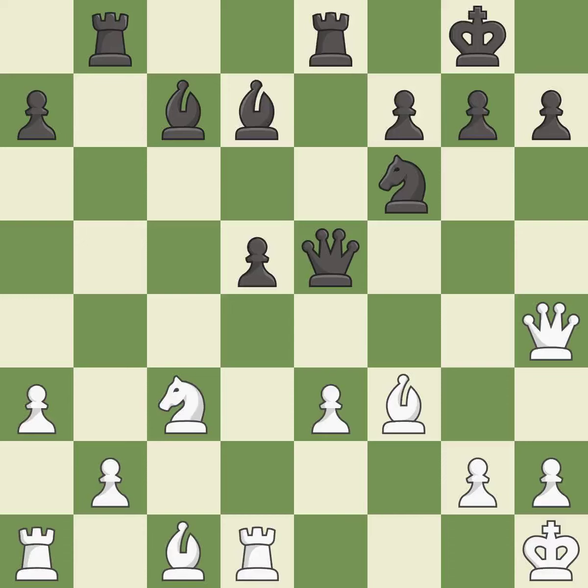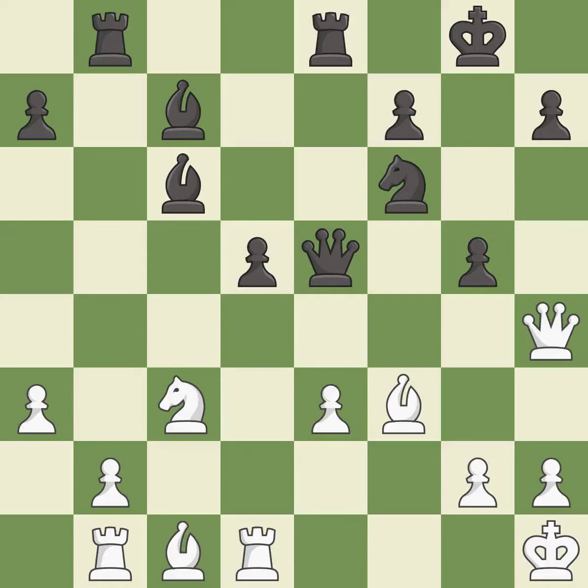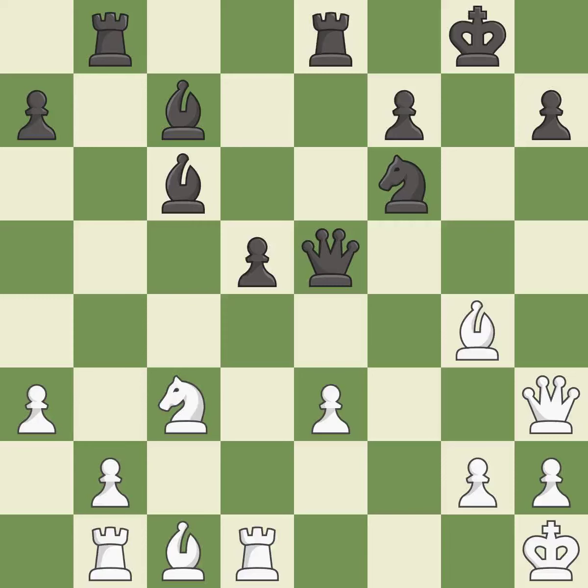That's fine — it is good. This misses a better way to add a defender to a vulnerable pawn — it is an inaccuracy. This activates a rook by developing it off of its starting square — it is good. The opposing queen is kicked by a pawn and must now move or be captured — it is good. This is not the best — it is an inaccuracy. That's what I would have recommended — it is best. This removes the attacking pawn — it is best.